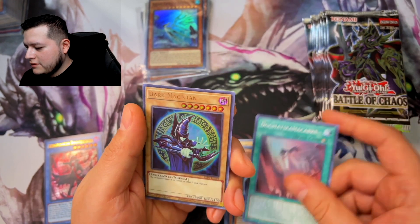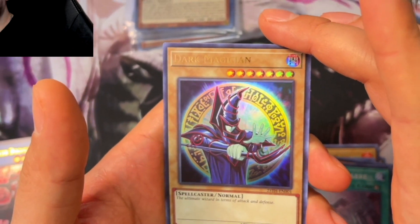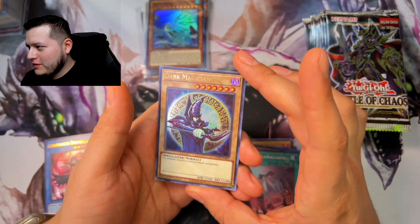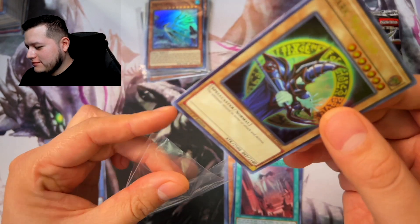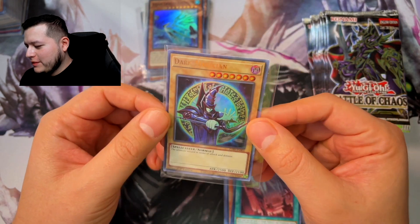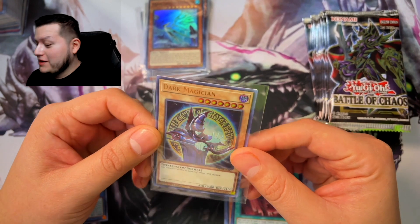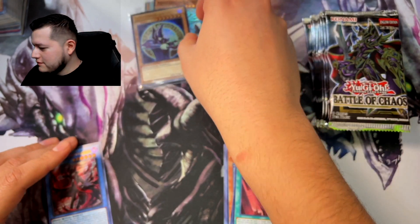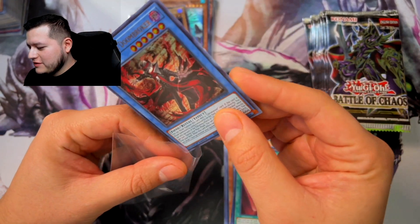Dogmatica, and a Dark Magician! Yes! This is the card I wanted to get, I'm so happy we pulled this. Wow — I can't believe I pulled this. All I need to get now is the Blue Eyes Jet Dragon and I'll be happy. Best pack so far.